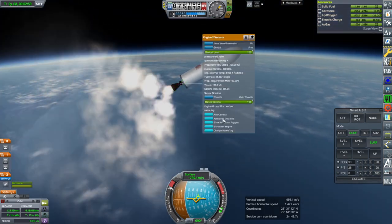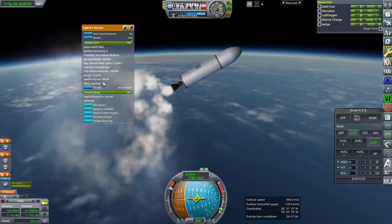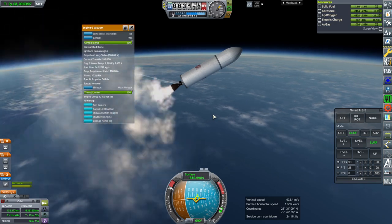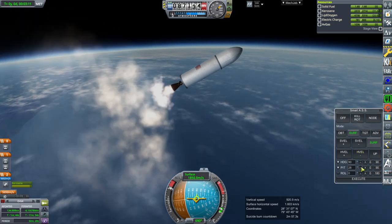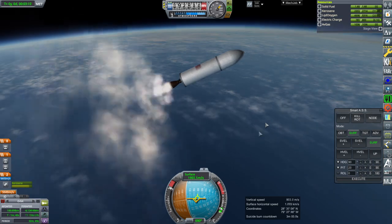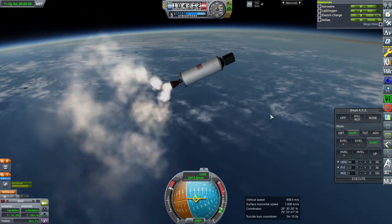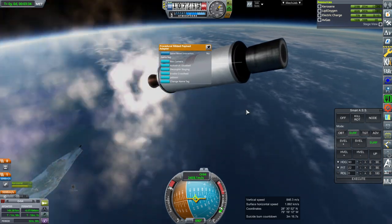There's the vacuum engine — this is probably useful. 123 kilonewtons here, and 365 seconds ISP in vacuum is their goal. They need a pretty big nozzle on it for that to happen. Fairing separation — those go off fine. The payload adapter is just a procedural ribbed payload adapter; it's not something that comes with the rocket.